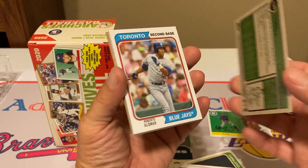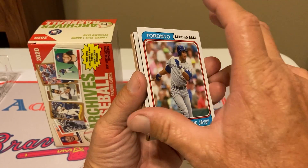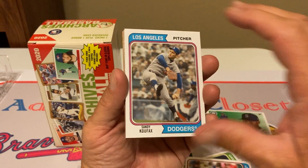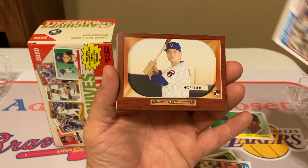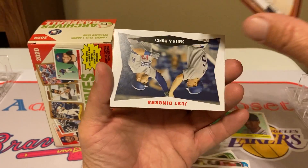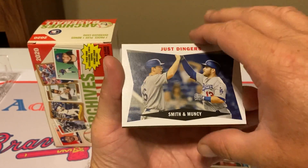I noticed they also have some insert subset of the 55 Bowman — I'm already seeing one of those. Roberto Alomar, Hall of Famer. Sandy Koufax, definitely a Hall of Famer. Another one — Nico Horner, nice. Another nice rookie card there. I'll take that.